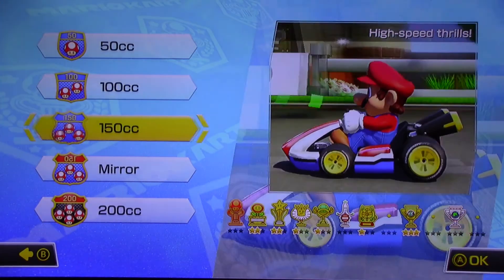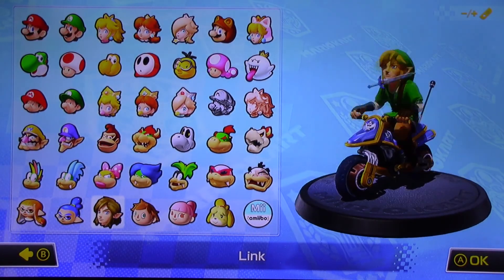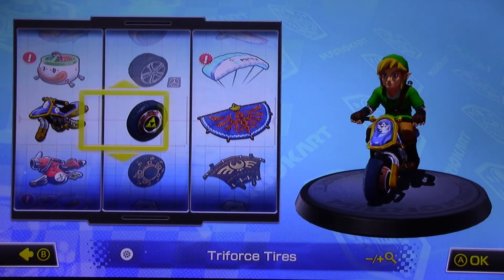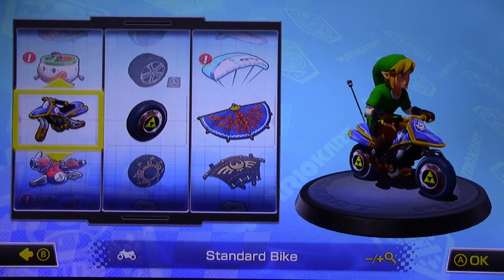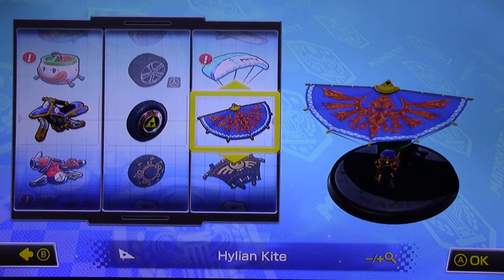So, Grimpricks, 150cc. I'm going to be Link, because I've been playing as him a lot. I'm going to be using the standard bike — the Zelda one — with Triforce Tires and the Highland Kite.